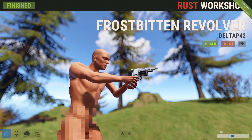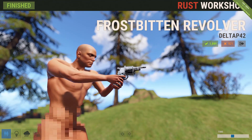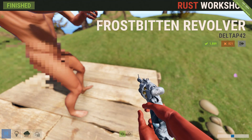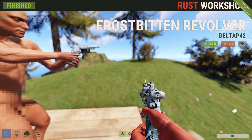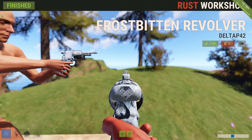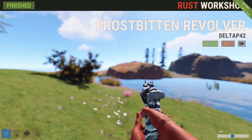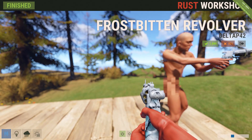Next up, if you're looking for a cool, out-of-the-ordinary revolver, there's the frostbitten revolver. This thing is pretty cool looking. We'll pull it up into hand — it's got a nice little design, looks like it's completely frosted over, which is neat. The revolver isn't really something I personally use, but if you're looking for a unique revolver skin, this one is definitely very unique.